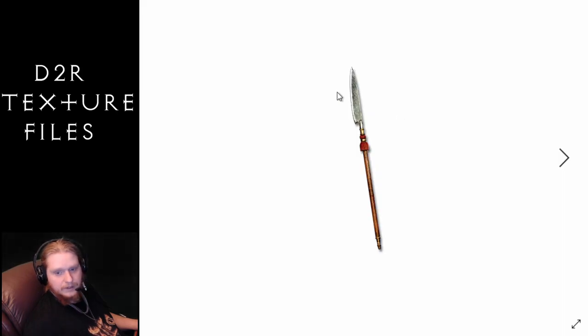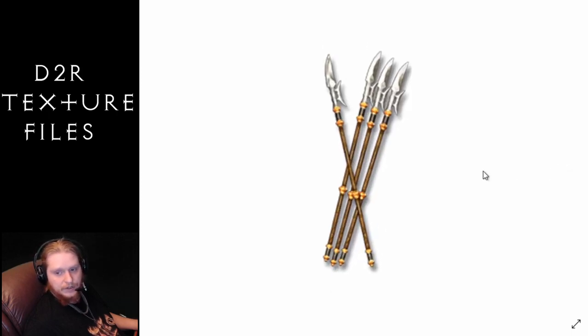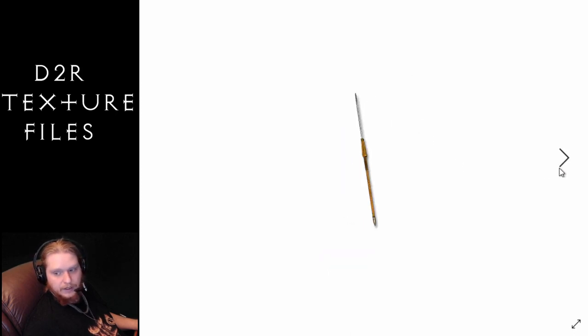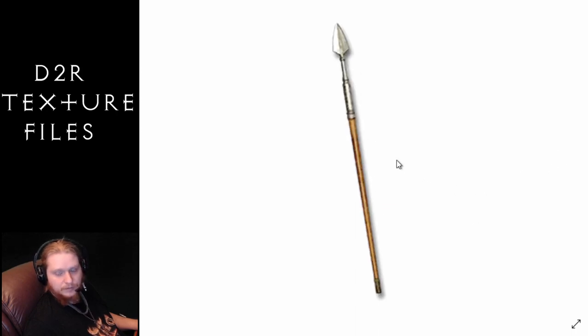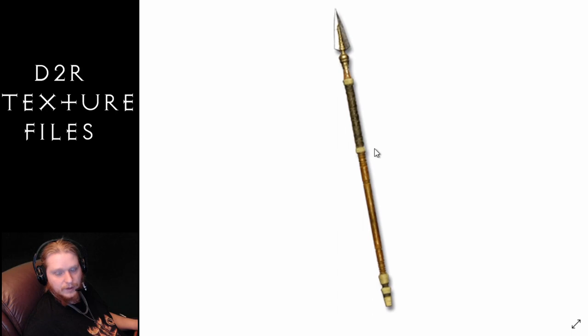Next we have the javelins. So this is the Glaive, then regular Javelins, Maiden Javelins — pretty cool with a little slicey bit on there. The Pilum, which is sort of like your Roman throwing item. Then we've got the Short Spear, the Spear, and the Throwing Spear which is rather long.